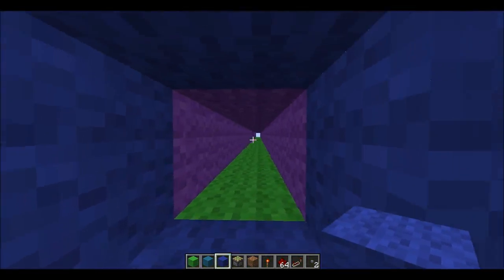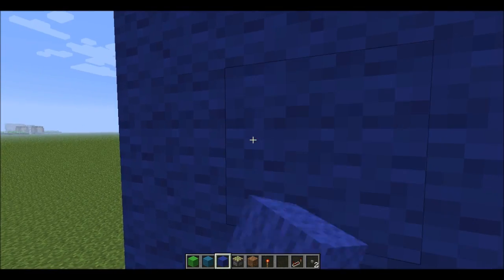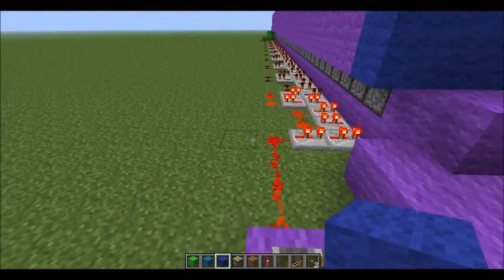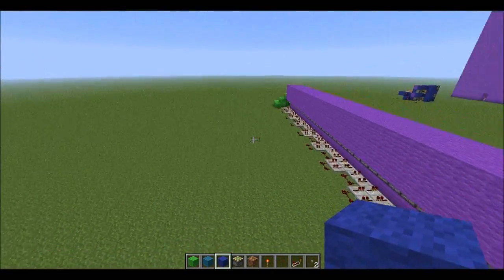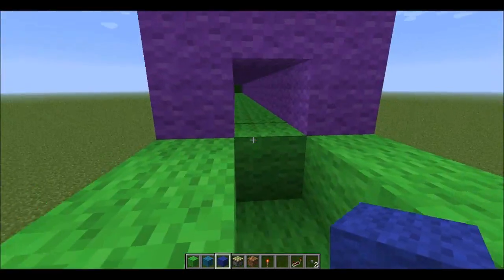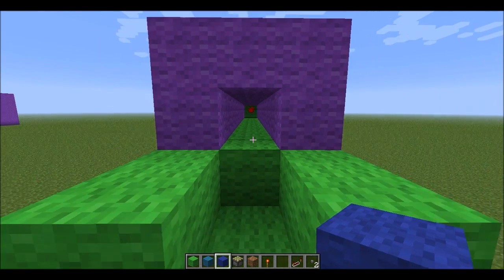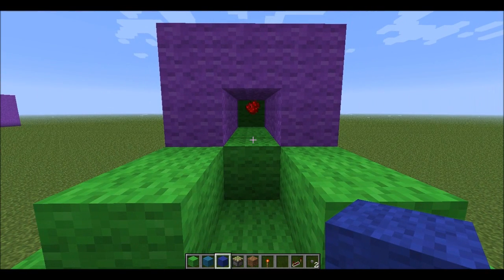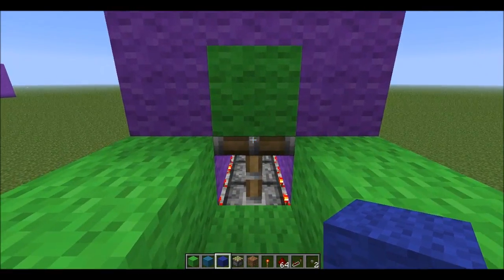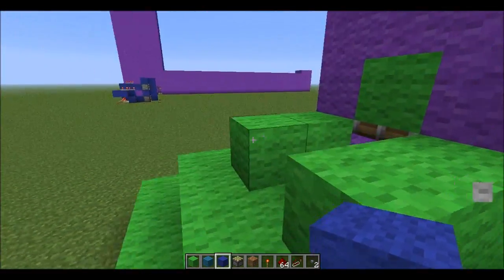You go up here and you can throw a stack of whatever you may have. Let's do redstone. We are going to cover that up so that it doesn't go backwards, and we are going to flip the lever. We are then going to go all the way down here and wait at the end of the line. We see that there is some redstone coming our way, and we have all 64 pieces of redstone back. How awesome is that? I like it, I like it a lot.